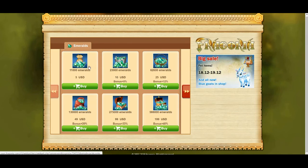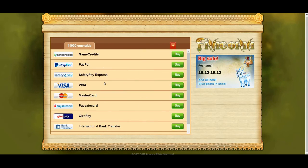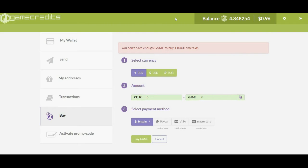Clicking buy takes me to the Frigoria web store, where I can see the ranging amounts of emeralds that are up for purchase. I'll stick with $5 for now. Clicking $5 takes me to the payment options page, where I'll see GameCredits as a means of payment. I'll click buy. Clicking buy automatically logs me into my existing GameCredits wallet. You'll see my balance up here in both GameCredits and dollars. All I have to do is select the currency I'll be purchasing in, which is US dollars, the amount that I need, which is $5, and then my payment method. We'll be using Bitcoin for right now, because the other payment options aren't available but will be available soon.